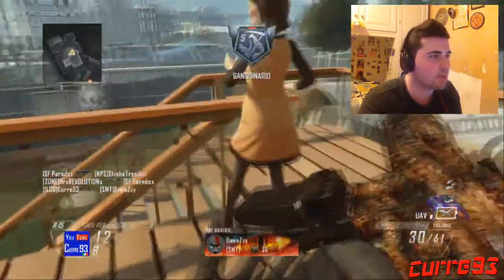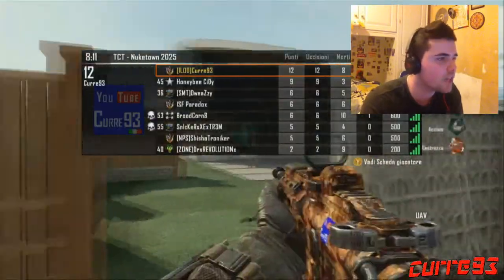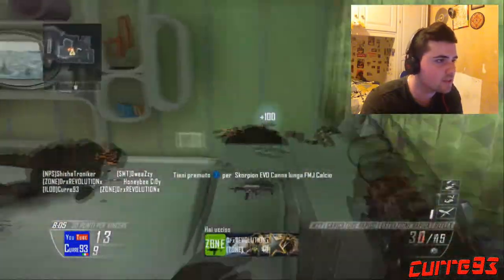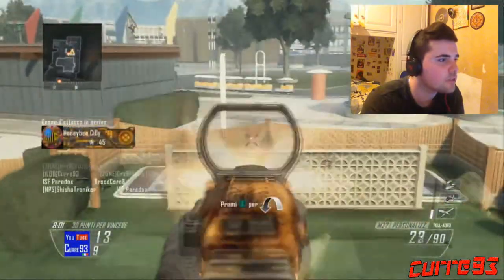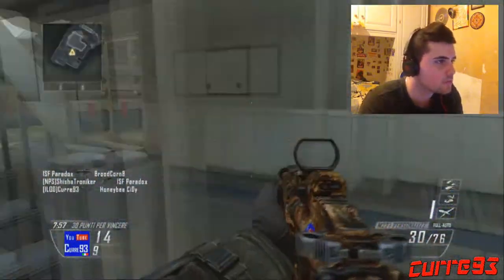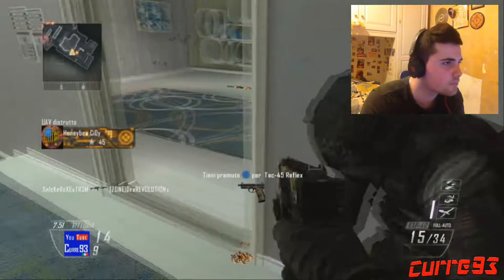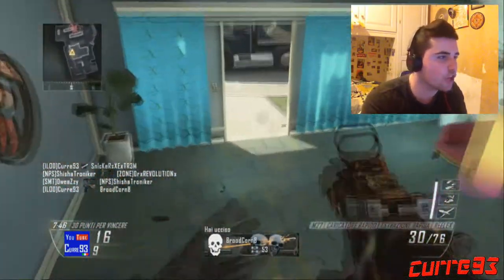Yuppie! Che divertimento! Ma vaffanculo. UAB in arrivo. Campeone di merda. Guardate, ma me lo dite? Come cazzo si fa? Attenzione, drone d'attacco nemico in arrivo. Approvvigionamento nemico in arrivo. Il nemico ha distrutto il vostro UAB.